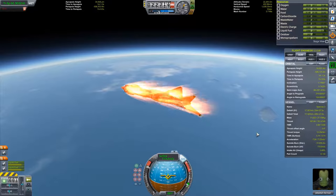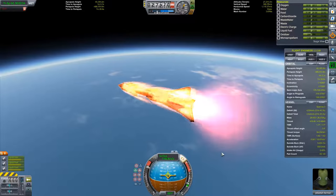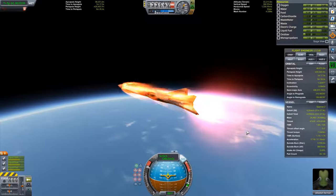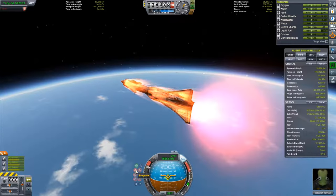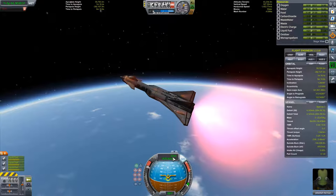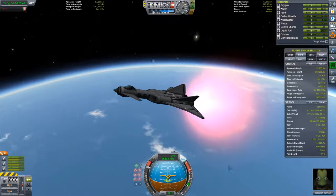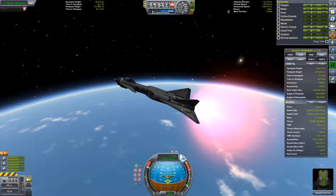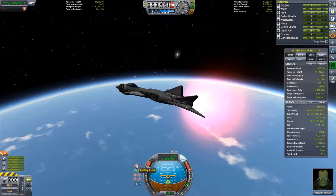We've fired up the nuclear engine; our rapiers are in closed cycle mode using up the oxidizer, and we are punching our way out of the atmosphere. Now we've expended all our oxidizer, so we're just relying on that one NERVA. The problem with NERVAs is that even though they're extremely efficient, they're not very powerful — the thrust to weight ratio right now is like 0.3, which means very slow acceleration.